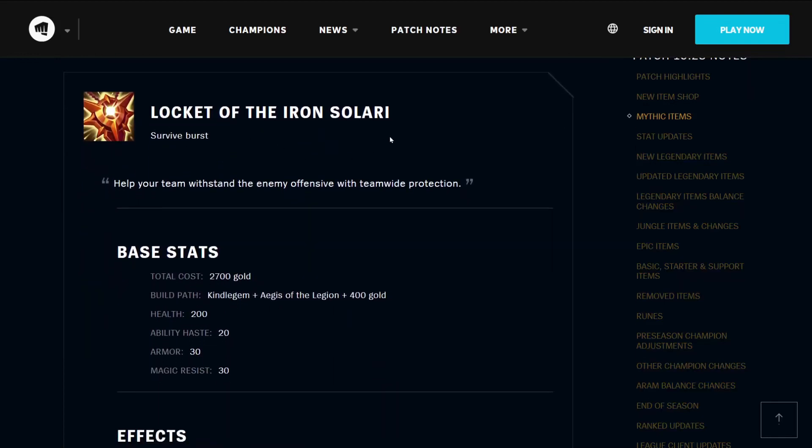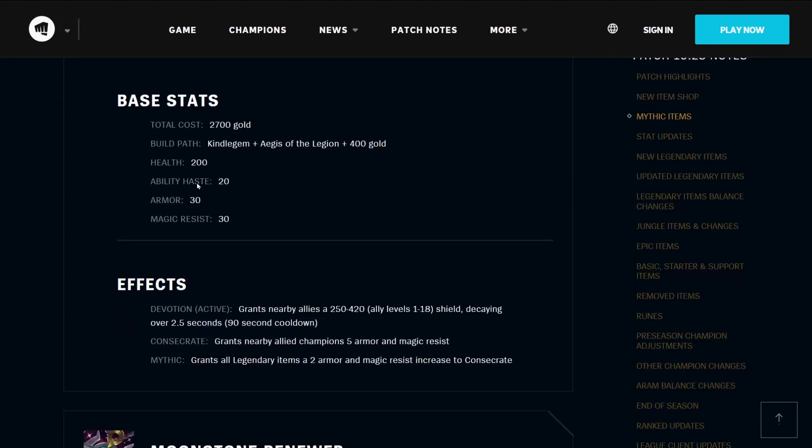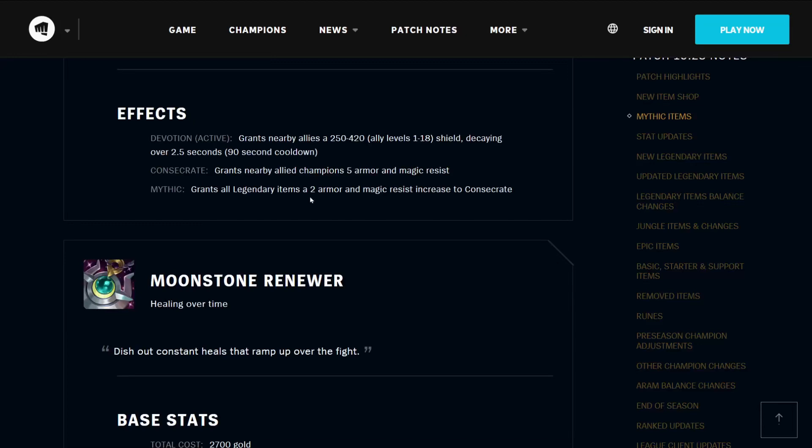The Locket of the Iron Solari allows you to survive burst — help your team withstand the enemy offensive with team-wide protection. It costs 2700 gold, builds from a Kindle Gem, Aegis of the Legion, and 400 gold. It gives you 200 health, 20 ability haste, 30 armor, and 30 magic resistance. Its active Devotion grants nearby allies a 250 to 420 shield based on level, decaying over 2.5 seconds on a 90-second cooldown. It also grants nearby allied champions 5 armor and magic resist, and grants all Legendary Items 2 armor and magic resist increase to its Consecrate aura effect.